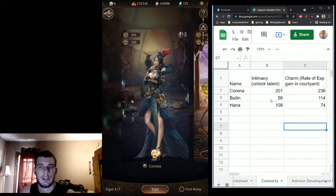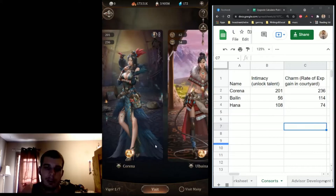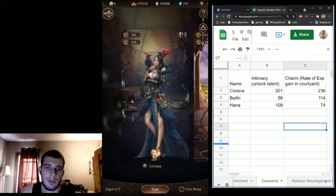Here you can see I've got my top three on this spreadsheet — how fast they gain XP, and then intimacy unlocks the skills. I boosted Quirina's intimacy really high so I could get the tier three skill. Hannah's at tier two. The point is you should be building up your best consorts that synergize with the advisors that you have. That's where you start as far as resource management goes — you start with consorts, and then the next step is to move on to your advisors.